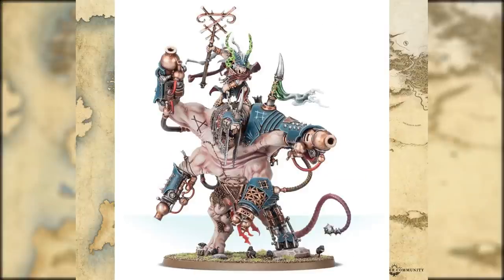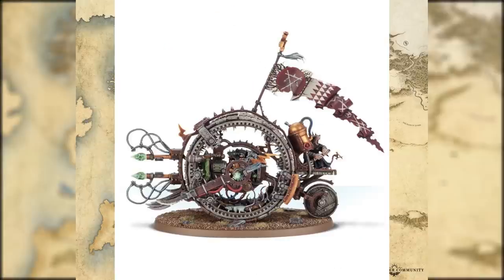Thanquol and Boneripper - I don't think we're gonna see this version because this is empowered Thanquol due to the End Times, and this is the Stormfiend version of Boneripper. Very doubtful - I'd much prefer the older one just with a new cast. Doom Wheels - classic, nothing's really changed, this is a fairly new model so I don't think we're going to get a new version anyway. The Hell Pit Abomination - same thing, it's absolutely disgusting and it looks absolutely great. The Warp Lightning Cannon - yep, new version, looks awesome.